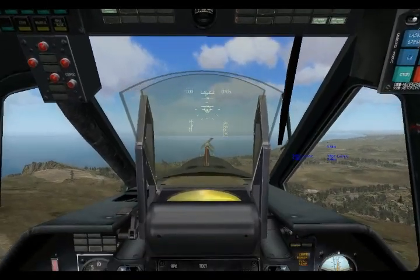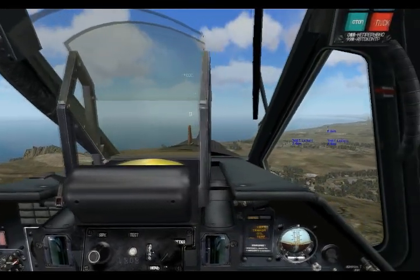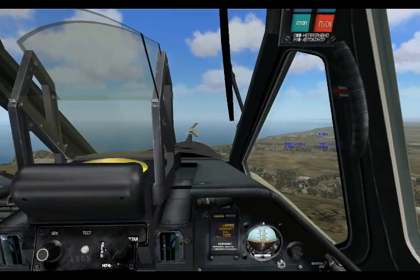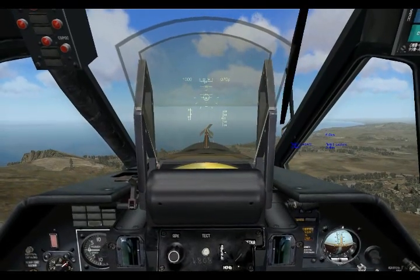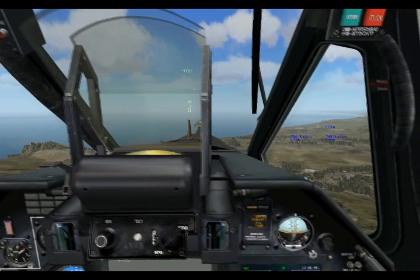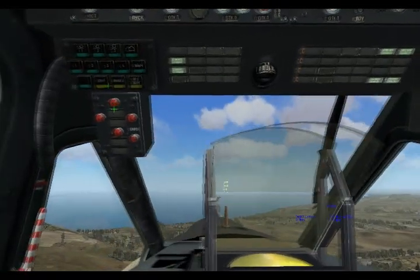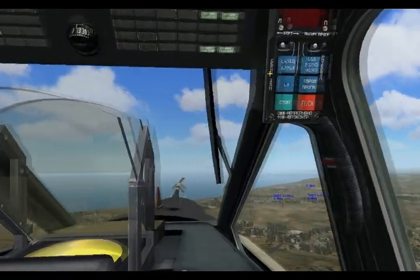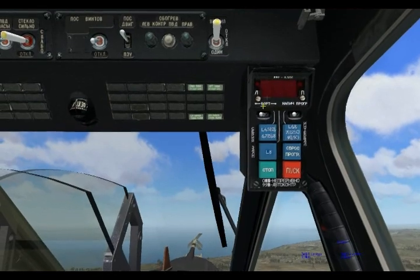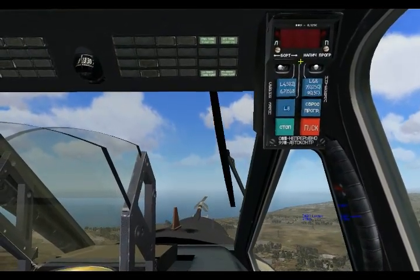Hello and welcome to the 7th Producer's Notes for DCS Black Shark. In the previous note, we took a look at some of the offensive weapons systems of the Black Shark. But in this note, we'll take a look at the defensive systems to help you stay alive during the mission. The Black Shark has two systems: the laser warning receiver, the LWR, and over here we have the UV-26 countermeasure panel, which will dispense flares.